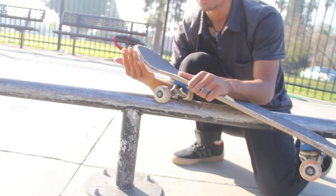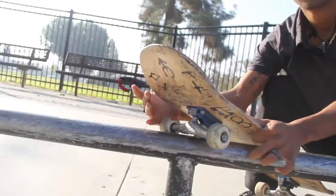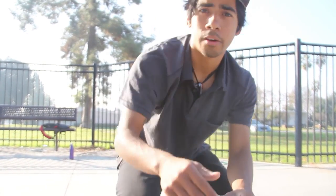Willie grind is easy: ollie, slightly turn, and land on the left side of your wheel if you're goofy, or the right side if you're regular. That's it. I hope you guys like this trick tip — I just want to give you different tricks to learn. Like, share, subscribe, leave a trick request, and I'll see you in the next video!